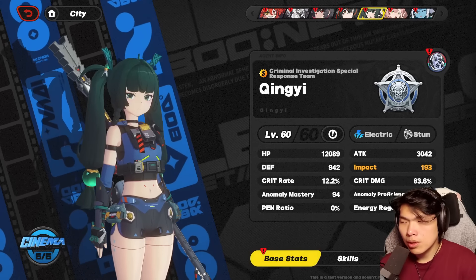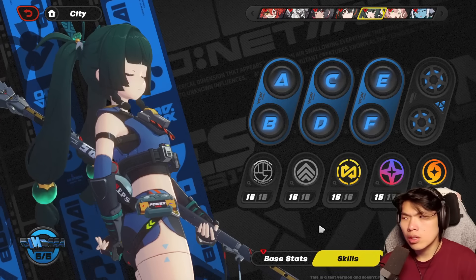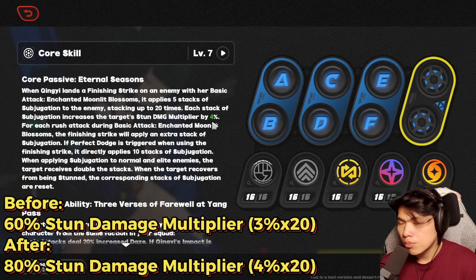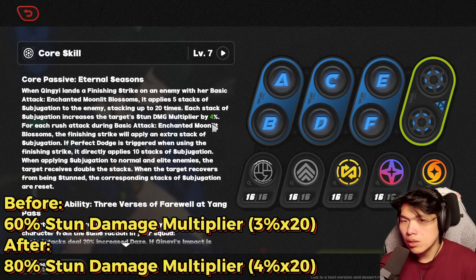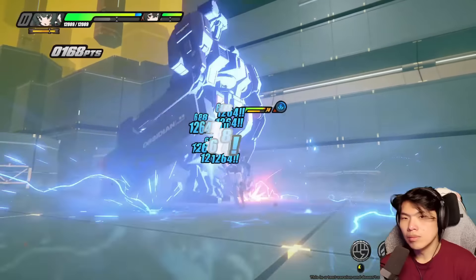I'm sure some of you guys have probably heard by now, but Qingyi actually got a pretty considerable buff to a pretty big portion of her kit. The first buff you can see right here is the stun damage multiplier. Previously it used to cap out at a maximum of 60% — 20 times 3. Now it has went up by 1%, meaning Qingyi's absolute highest stun damage multiplier at maximum stacks is a whopping 80% — a 20% stun damage multiplier increase.